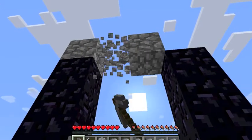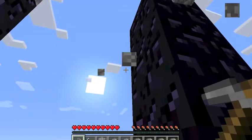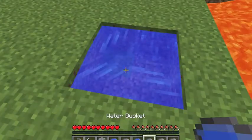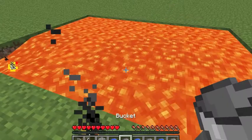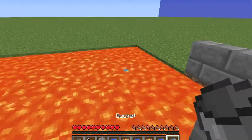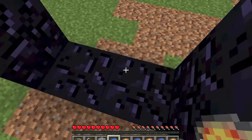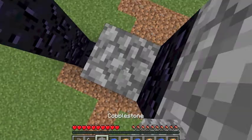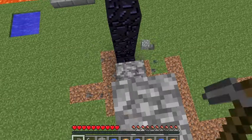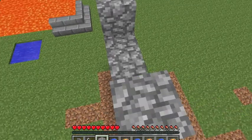Now we'll get our flint and steel and break some of this cobblestone. We're going to do this two more times — an extra one just in case we mess up. I have to go on the other side and get some. Now we're going to have to stack ourselves up: one, two, three, and break that. Put two right there.